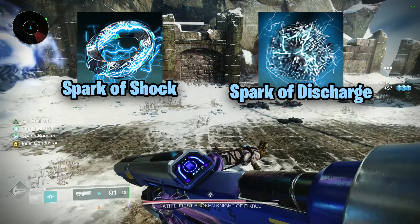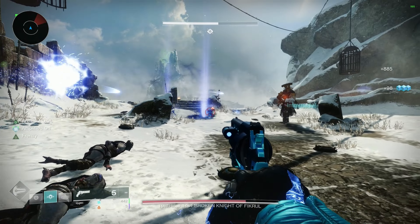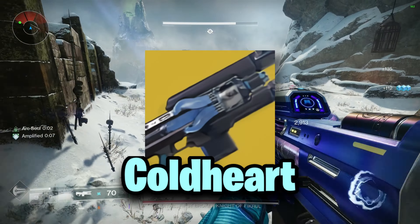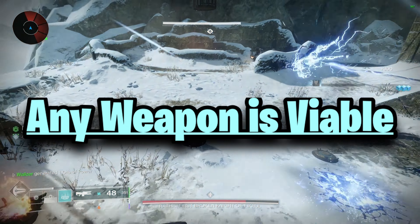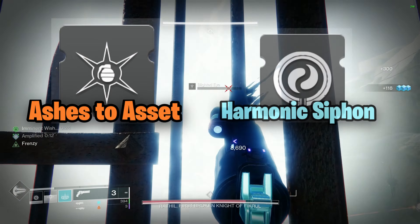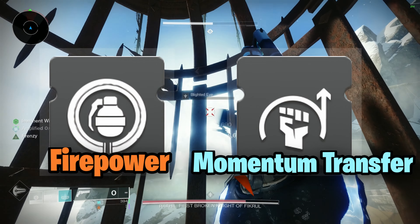Add in Shock, Discharge, Beacons, and Magnitude to further increase the amount of ionic traces. Focus into resilience and recovery for stats, then discipline. For weapons, Coldheart is a phenomenal choice in the energy slot, and you could pair with weapons around that to enhance this build further. Mods will start with Ashes to Asset, Harmonic Siphon, and Heavy Ammo Finder for our helmet, then Firepower and Momentum Transfer on the gauntlets.